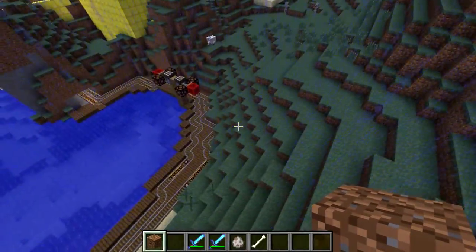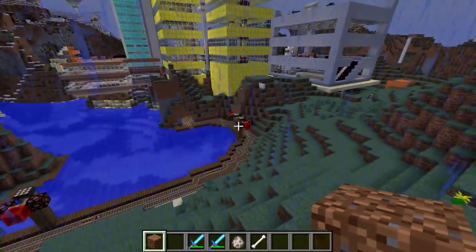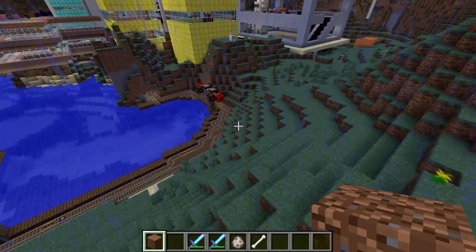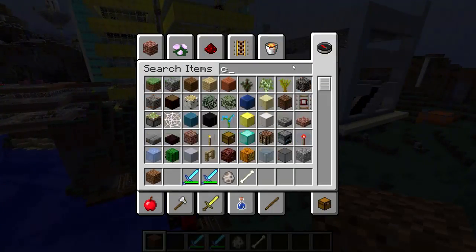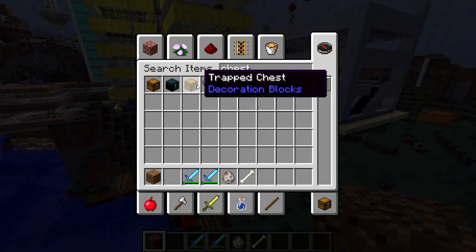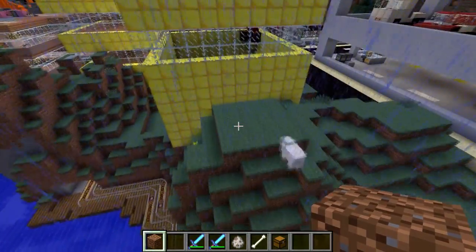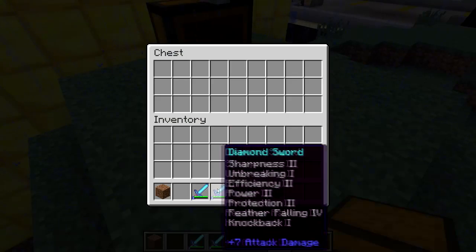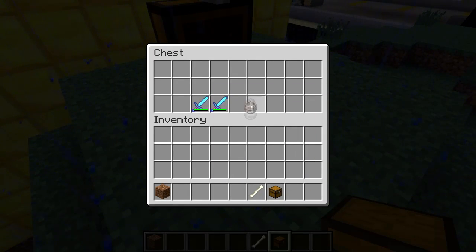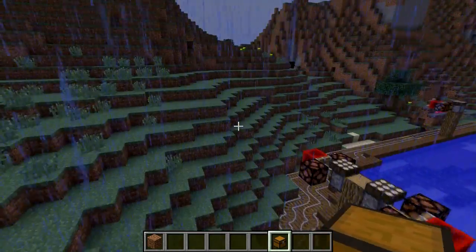We just saw a picture of it and I'm going to plant it right here so it's going to be off the side of the hill, which is going to be a little difficult. First thing, let me get a chest for your stuff. I don't want my swords to go away. We'll put this right here. Look how many enchants are on them.